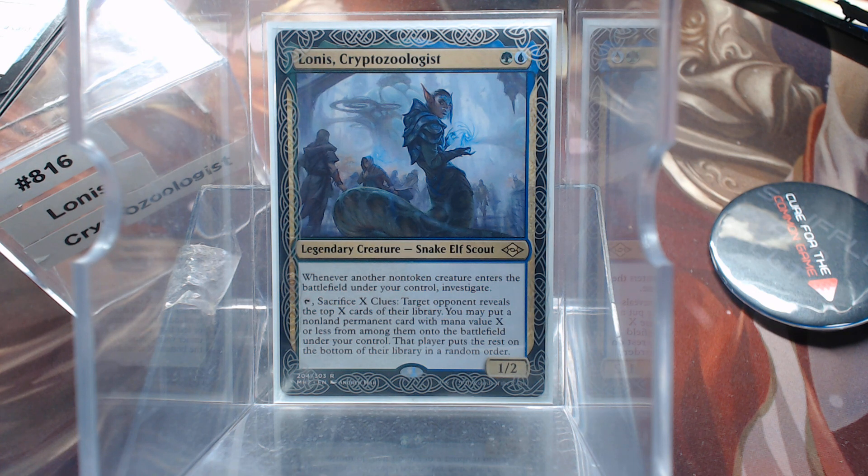So we have a couple of different things here. That first line tells us exactly how we need to build the deck — we want a lot of creatures and everything to do with investigating clues. Sadly there are only so many clue cards. By the way, might I add, this is a $30 deck, mainly because the investigate cards haven't really taken off. We want a lot of creatures, we want a lot of clues.